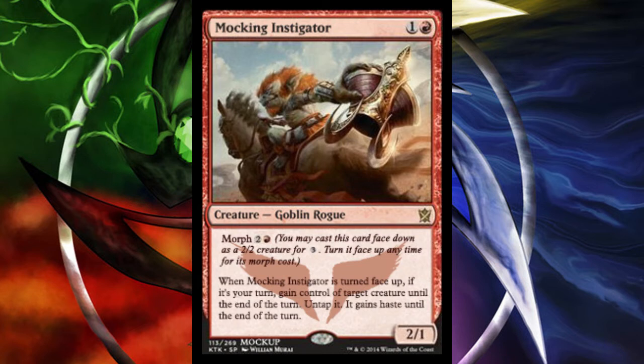Morph is a returning mechanic in Khans of Tarkir — you can cast a Morph card face-down as a 2/2 colorless, typeless creature for 3 mana, and turn it face up anytime for its Morph cost, which could be paying mana or doing something like revealing a card from your hand. For Mocking Instigator, when it is turned face up on your turn, gain control of target creature until end of turn, untap it, and it gains haste until end of turn.